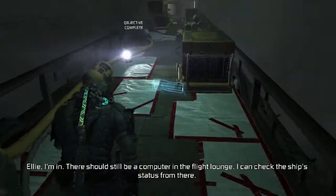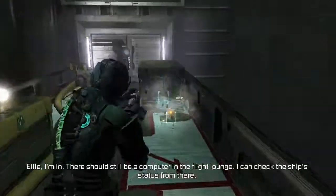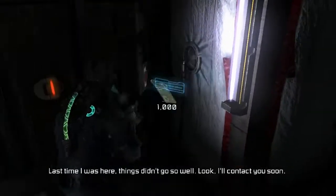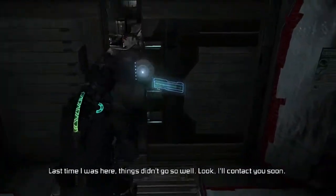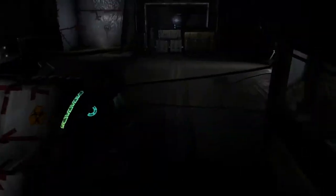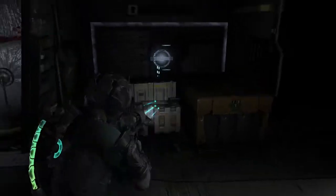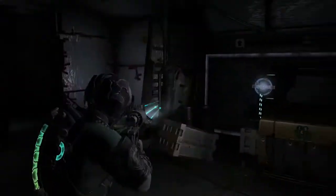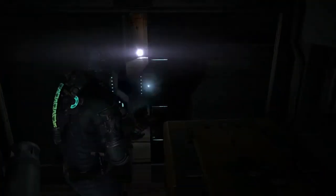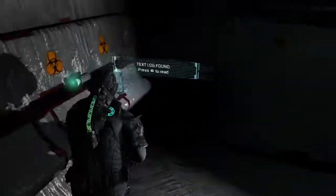Hello there ladies and gentlemen, AlexanderHaley123 here with chapter 10 of my Dead Space 2 Hardcore difficulty walkthrough, and I'm very annoyed. Chapter 9, if anybody watched it, the microphone audio was lower than usual. I'm just the same distance now that I have been for the rest of the playthrough, but inexplicably it's lower. The game's volume was also at 100% after I told it to go to 25%, and then it just resets.